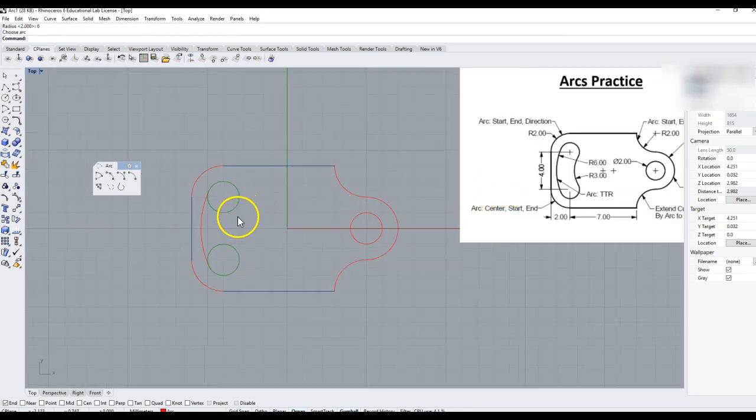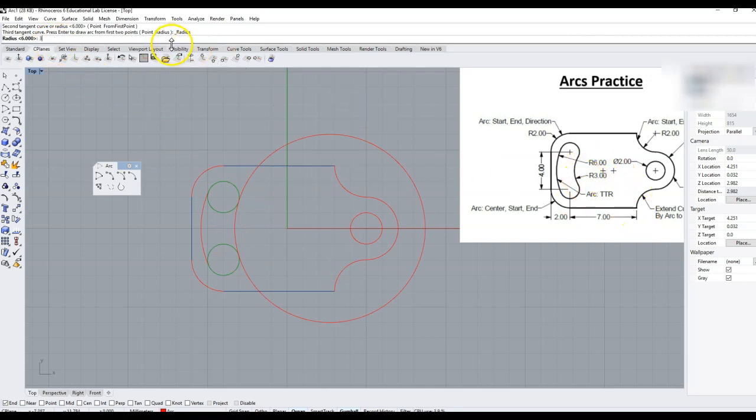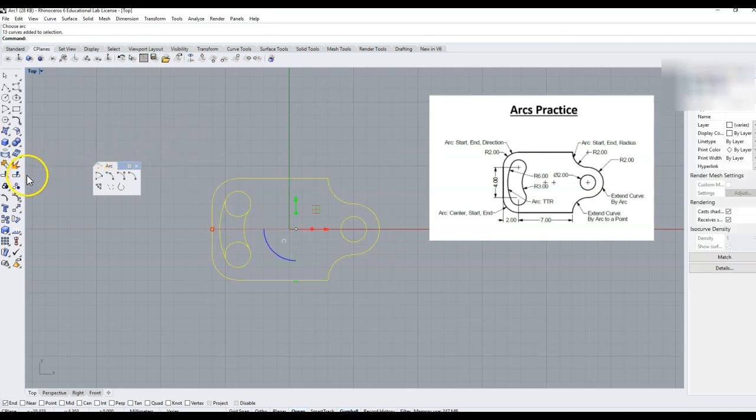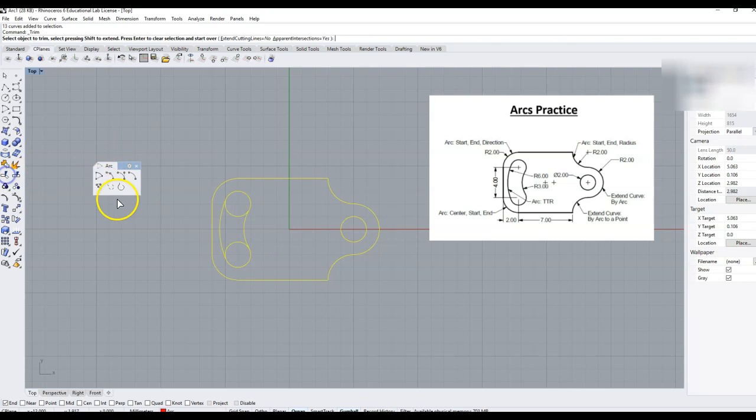I'm going to repeat the same thing for the other arc. Right-click, point this tangent line here, and the radius for this one is 3. So I'll enter 3, Enter, and click. Now I can select all of it, grab my trim tool, trim out these two circles, and I'm always going to finish by pressing Join.